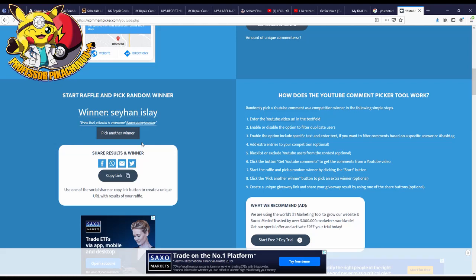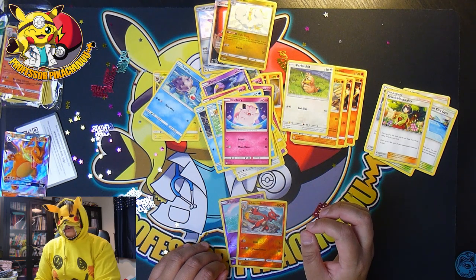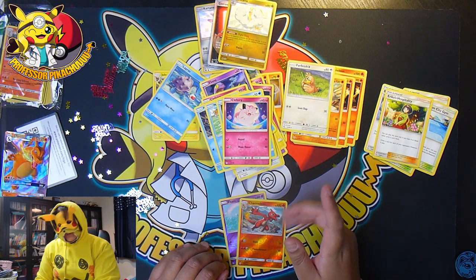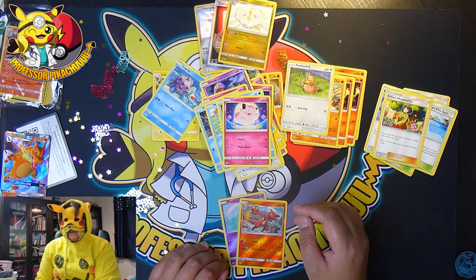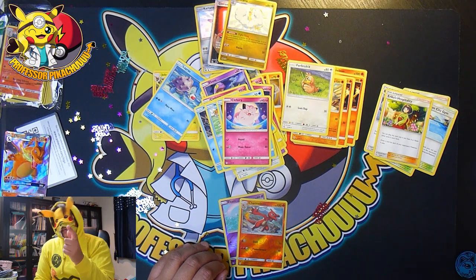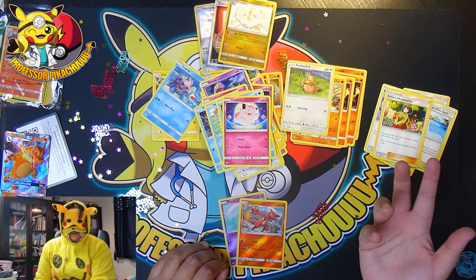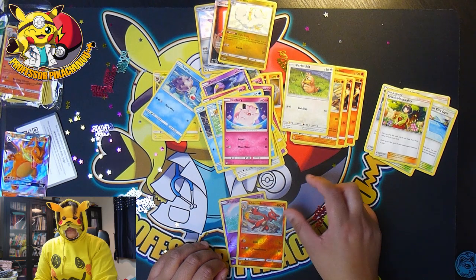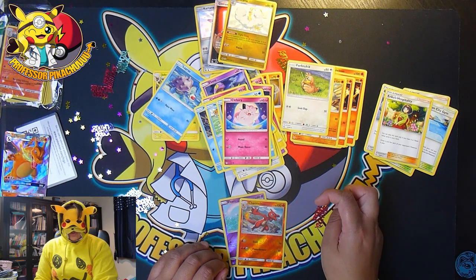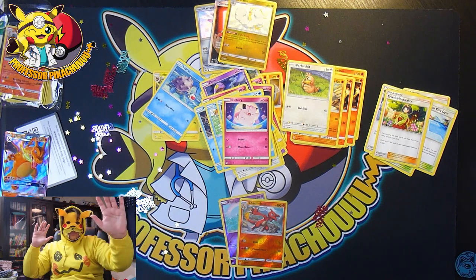We've got some not bad pulls from Hidden Fates. Still no Charizard, but that's okay — we'll keep going. Guys, thank you so much for watching. A couple more giveaway draws to happen. I've been a bit bad at actually drawing winners, so stay tuned guys. Thank you so much for watching and I will see you all next time. Bye.